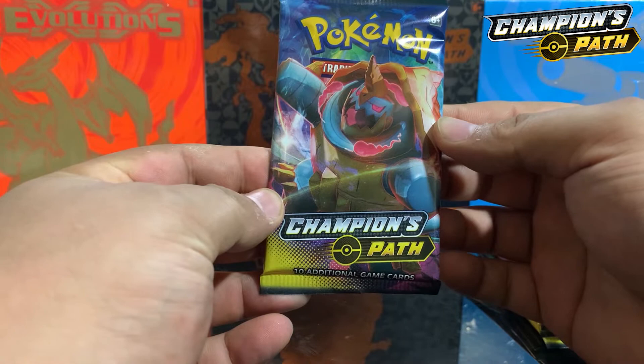Today I've got a very good episode — another series for you. It is a series of Evolutions and Champion's Path. I'll be opening 36 packs of each, making a grand total of 72 packs. However, we'll be bringing this to a show of three rather than six, just to be able to bring you guys more content sooner. Without further ado, let's go — let's get this opening started, hopefully we get some good hits!